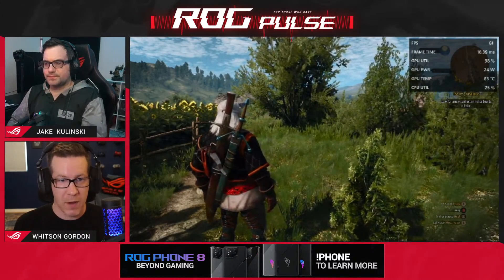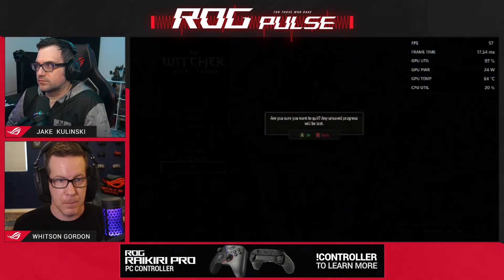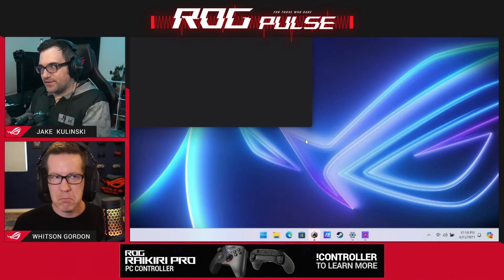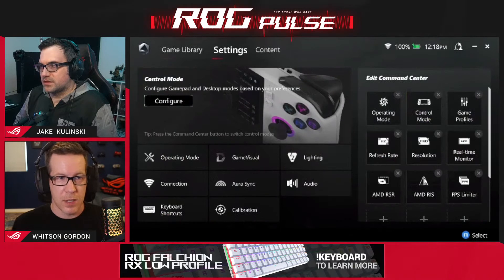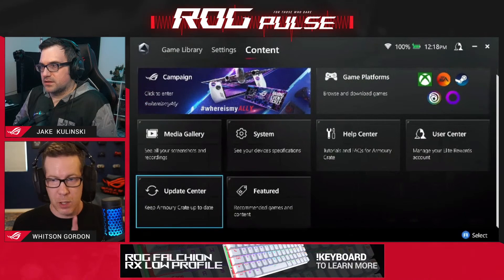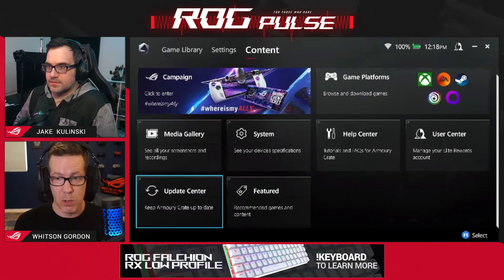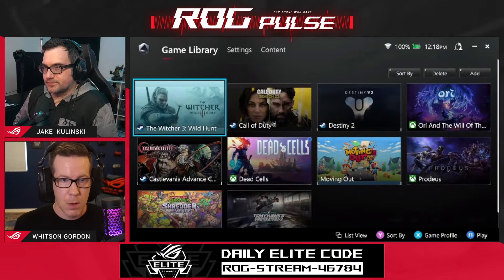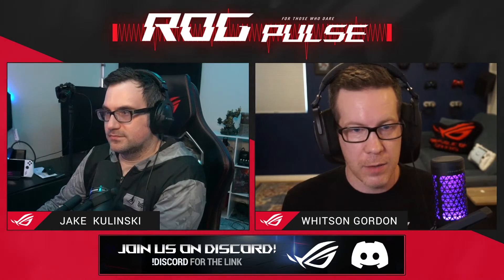That's The Witcher 3 without AFMF — I was seeing anywhere between 52 and 60 FPS, probably an average of 55 to 57. Now I'm going to quit the game and turn AFMF on. Make sure your Ally is up to date: the new graphics driver is important, and you'll want the latest version of Armory Crate. Then open the AMD Software Adrenaline Edition from the start menu or the notification area.